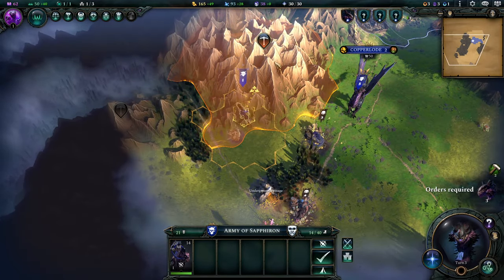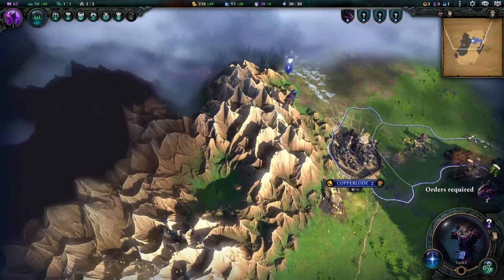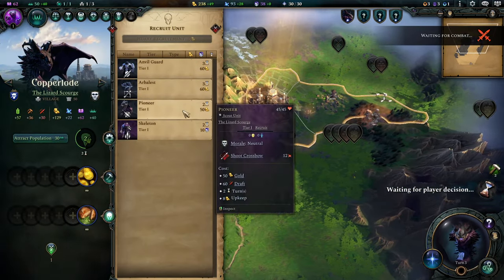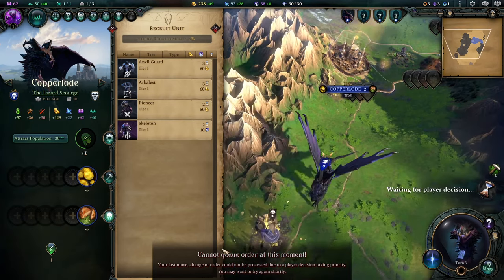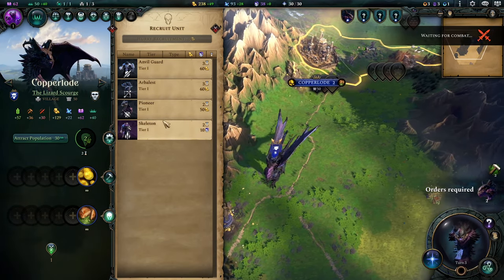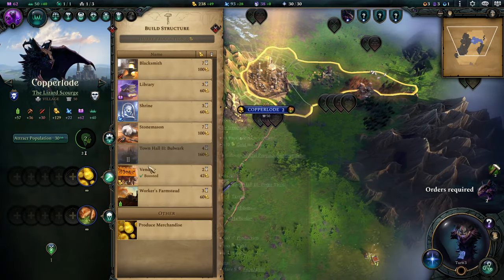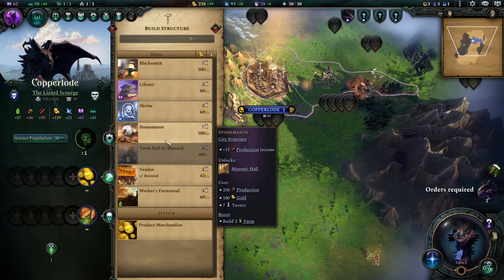We can go prospecting here — prospecting is just so much fun, it's the greatest thing. It has a little pop-up message for multiplayer now that says your opponent's doing something and you can't do this because of X, Y, and Z.